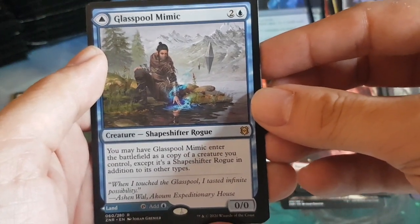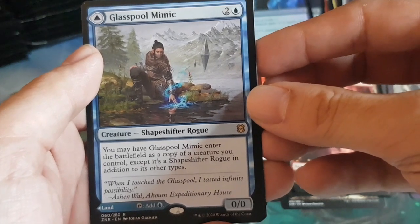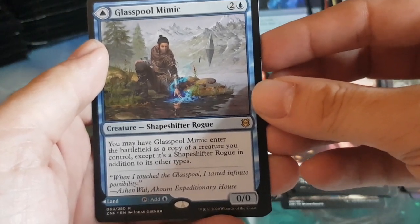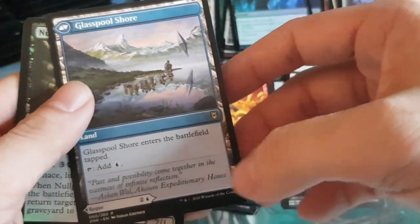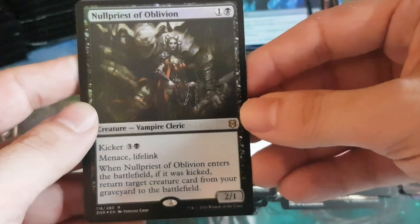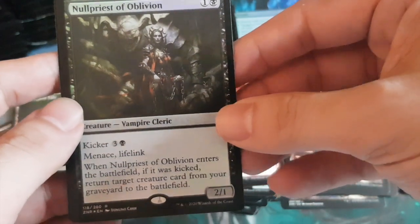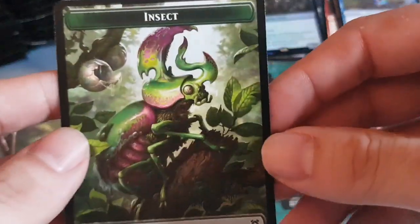Second wild card: Glass Pool Mimic — two generic one blue shapeshifter rogue. You may have it enter as a copy of a creature you control, except it's also a shapeshifter rogue. That's a rare. Then another foil rare — Null Priest of Oblivion. Great art on these tokens.